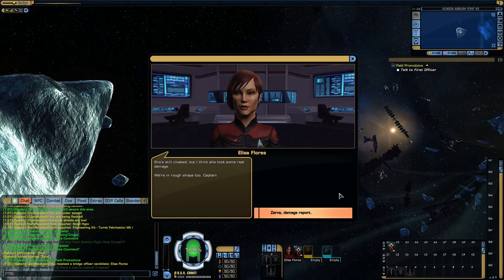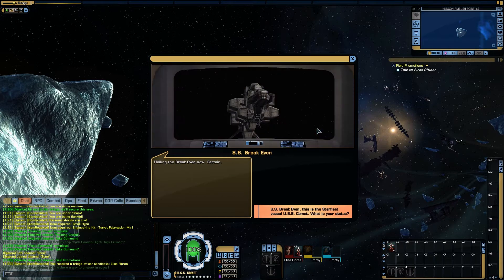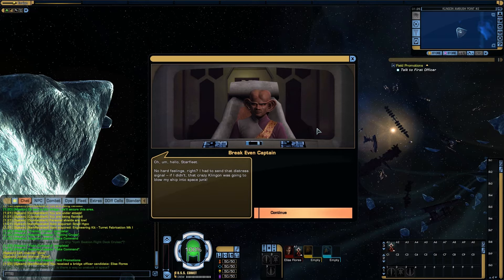She's still cloaked, but I think she took some real damage. We're in rough shape too, Captain. Engineering is still wearing their cadet uniforms, whereas bridge officers managed to get changed this time. Ferengi. Oh, don't we hate Ferengi. We're in rough shape.